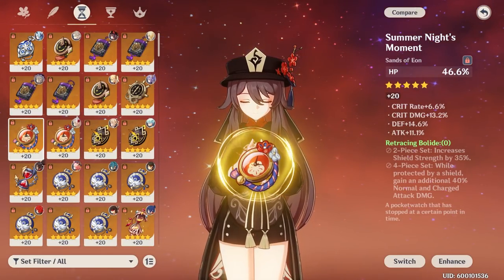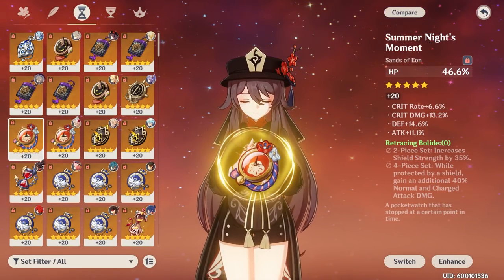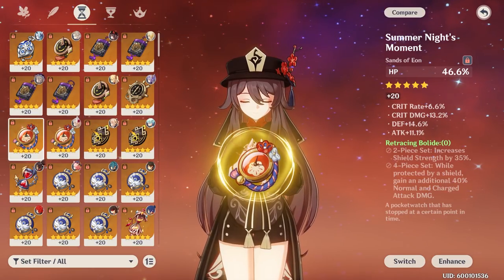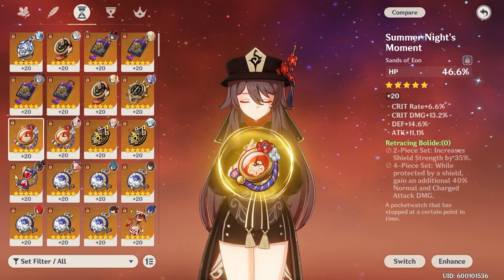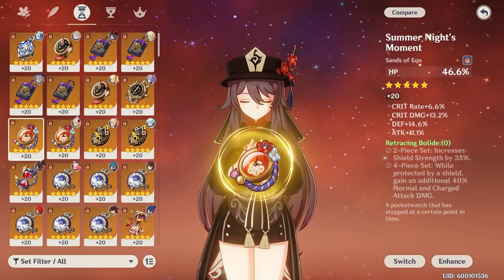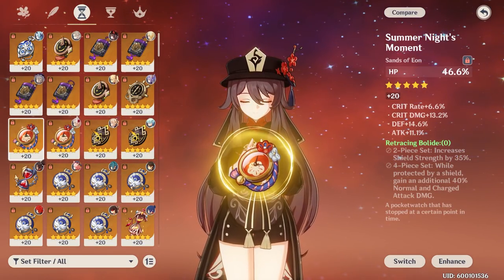The last artifact set is Retracing Bolide. If you're using a shielder like Zhongli or Diona, this set gives 35% shield strength for tankiness on the battlefield and a 40% increase to normal attack damage — which is the primary benefit here. It does also buff charged attacks, but the vast majority of Yomiya's damage comes from normal attack damage.